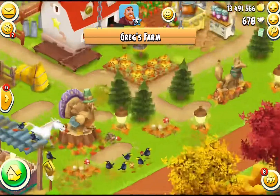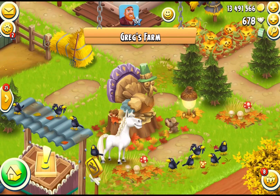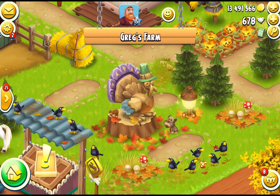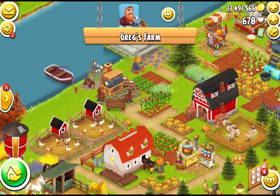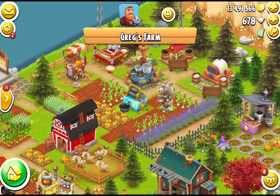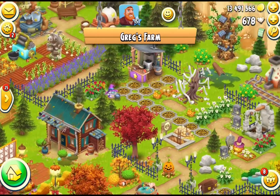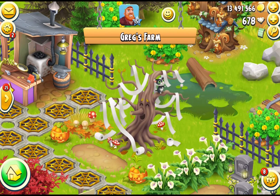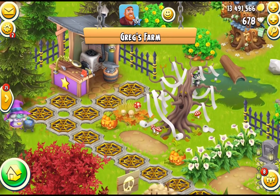Here's Greg's farm and you'll see there are tons of new decorations. There is this turkey sculpture or statue, and next to it is an acorn lantern, and also the crow path. He is fully decorated for fall and Halloween. He has some of the new spider web pads — I don't have any yet — and also the tree that we are able to buy today.